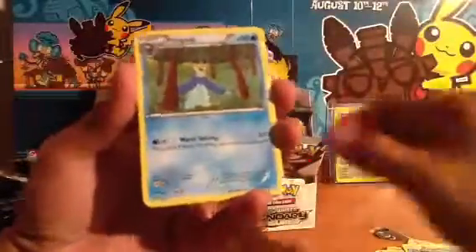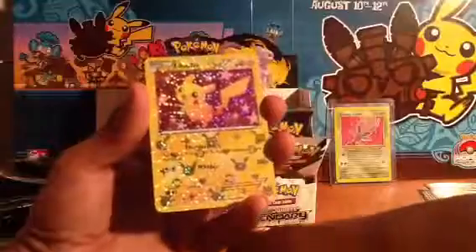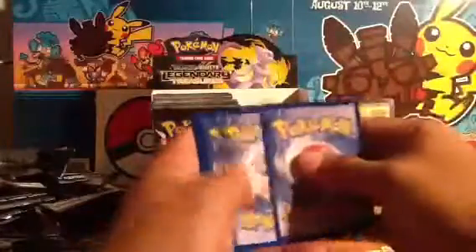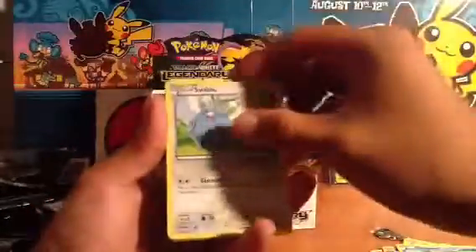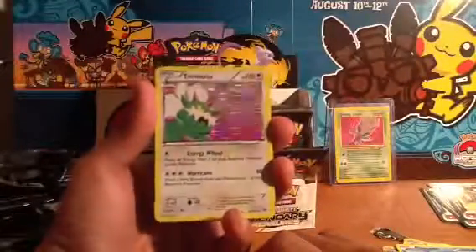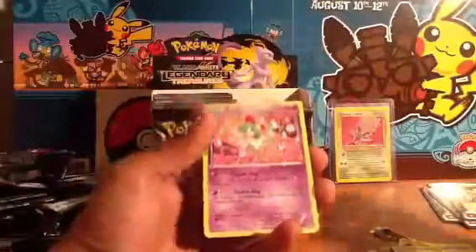Next pack. We got a Duat, Piplup, Gothiteal, Tangela, Tepig, Vulpix, Oshawott, reverse Empoleon — very nice. Our first Shiny Collection Pikachu — very nice! And a Shiny Collection Routes. Next pack — let's try to do these a little faster, we're at 13 minutes. Swoobat, Riolu, Tangela, Natu, Woobat, Misdreavus. Oh nice — a Tornadus reprint, actually looks really cool. Our rare is a Tangle Growth. A Gardevoir Shiny Collection and a Carlia Shiny Collection.